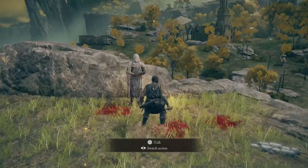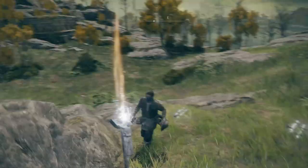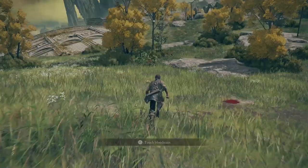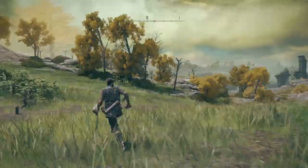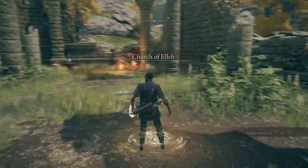Activate this site of grace and then speak to White-Faced Varre. You'll need to complete his questline to gain access to a very late-game grinding location a lot earlier than normal. First things first, you'll want to head to the Church of Ele — it's right ahead of you. Avoid the Tree Sentinel, you will get demolished. Activate the site of grace inside, then grab the smithing stone on the anvil next to the Santa Claus-looking merchant.